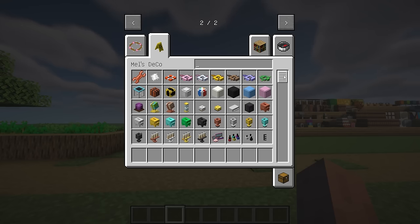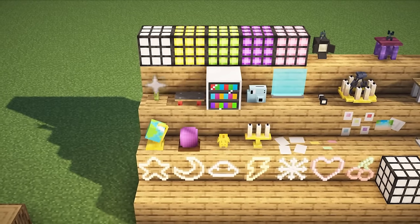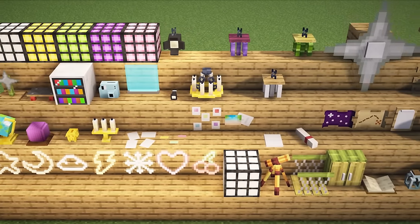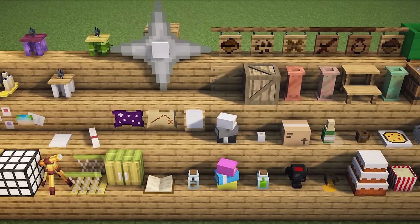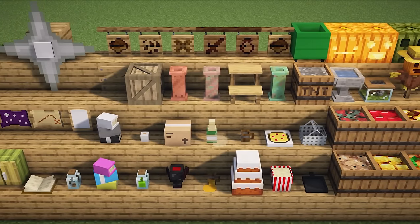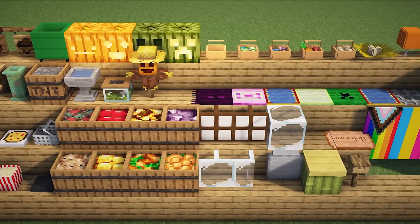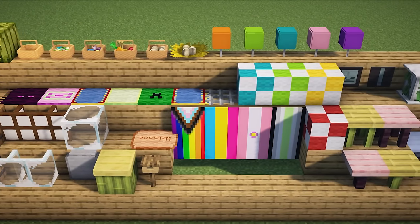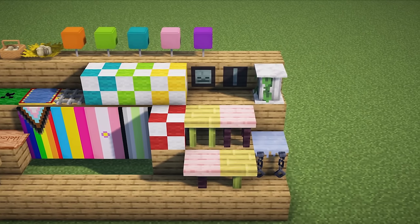Mel's Deco is a decor and cosmetics mod that adds a wide variety of furniture options, as well as some cosmetics for you to wear. It includes everything from classic furniture blocks like tables, counters and cabinets to more interesting blocks like holograms, LED light blocks and particle machines, to completely unique features such as the Smiley Copter. This mod is perfect for creative building while still being accessible to survival players, as it covers many building themes including classic town, city, cottagecore, fantasy, futuristic, and more.